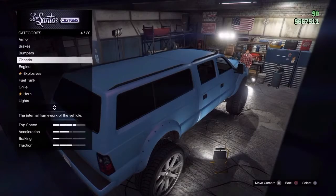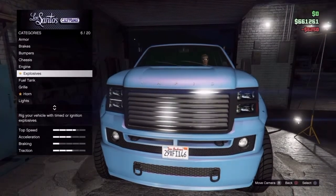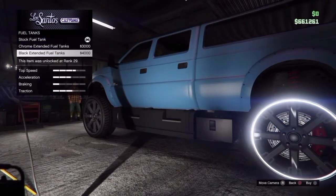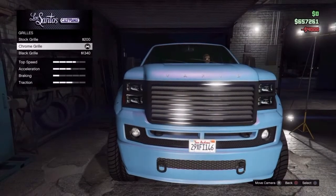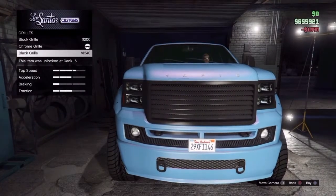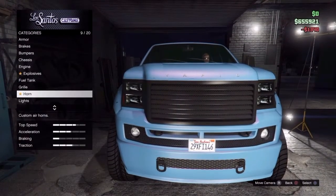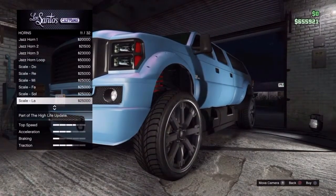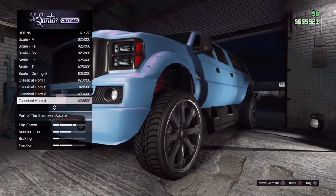You can take the cap off to make it look different, but I kind of like the topper on it myself. I need to get my races up. Fuel tanks — I've got to pick these ones right here. The grill had a black grill. For the horn, you guys pretty much know which one I'm going to pick — my default one.